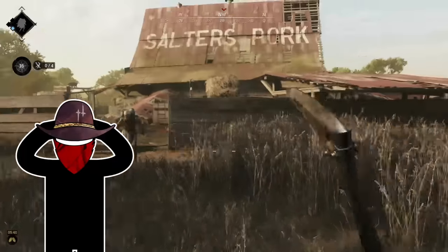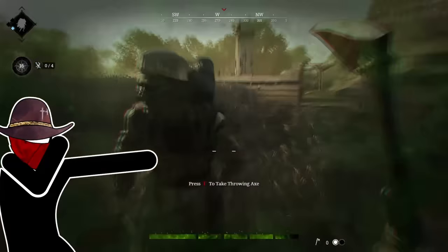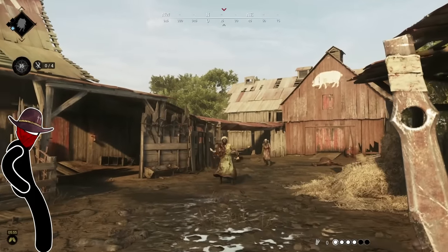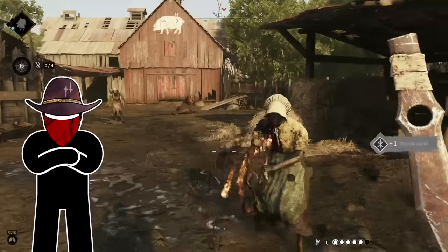Both throwing weapons take a grunt out with a shot to the torso or the head. With the throwing axe, if you hit them in the arm you're not going to kill them immediately, but you can run up and pull out the axe and that'll finish the job. Unfortunately, throwing knives are going to require a little more damage, so you'll either need to do an additional melee attack or throw another knife at them.